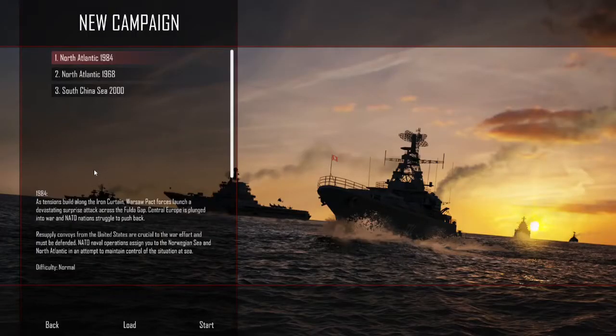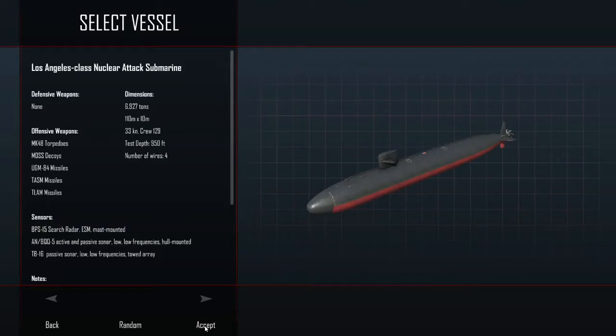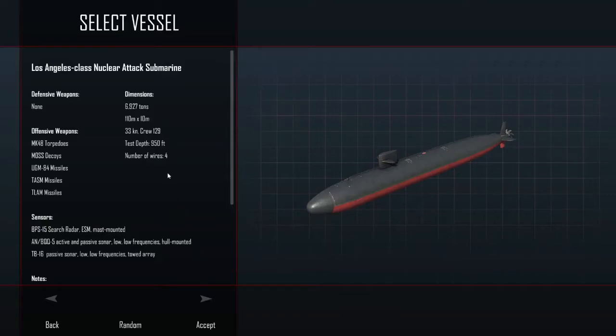Alright, so we're doing the NATO 1984 campaign. I did set it to realistic difficulty, so hopefully we can keep this going. Our sub class is the Los Angeles class nuclear attack submarine. I've looked through the options briefly — I do like the wire-guided torpedoes, and the Los Angeles class has the most of them. There are benefits to the other subs too, but I'm preferential to the Los Angeles class with its four wires.